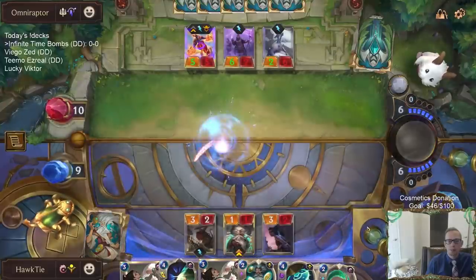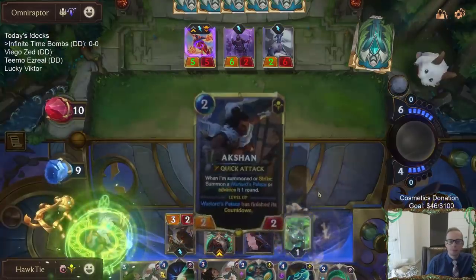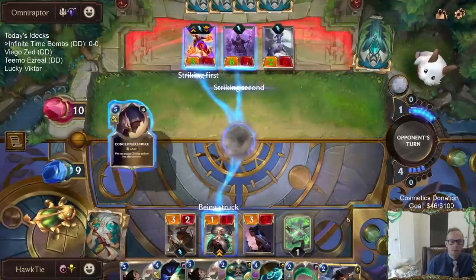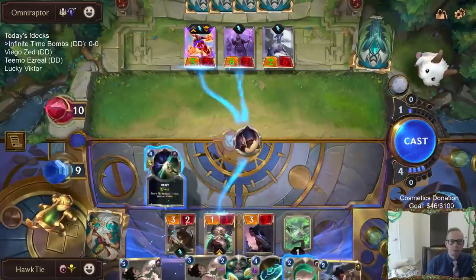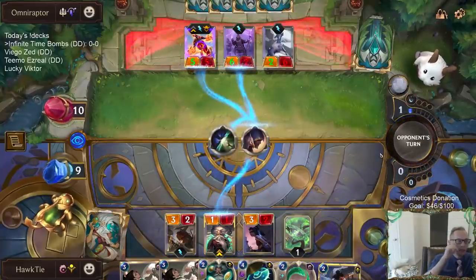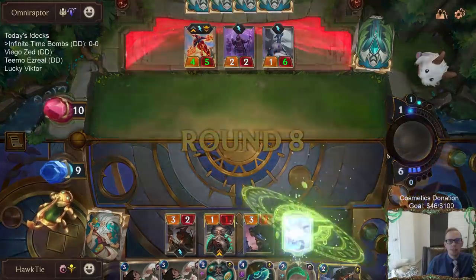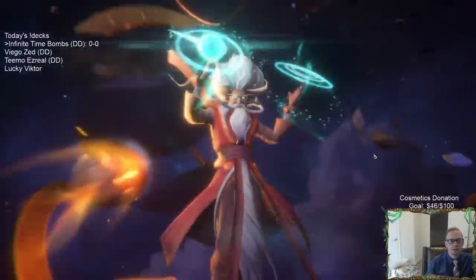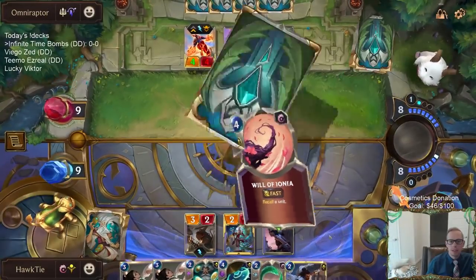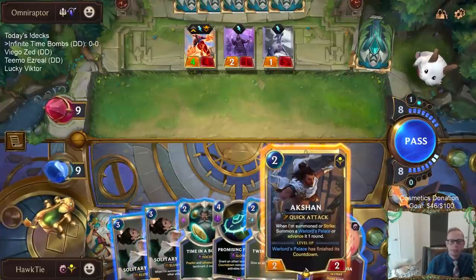No Auction, gonna skip. There is a Time Bomb. Auction! Let's go. I think I'm just going to Deny so I can level up. Yeah, I think that's probably worth a Deny. Omni Raptor, don't you be conceding over there. I want Auction first, then Solitary Monk.